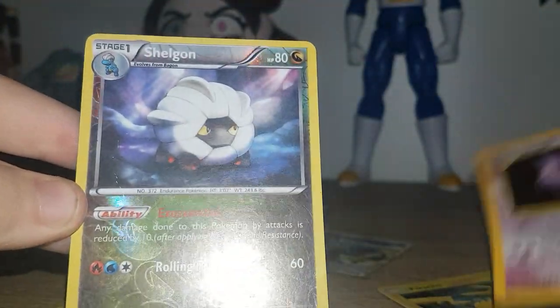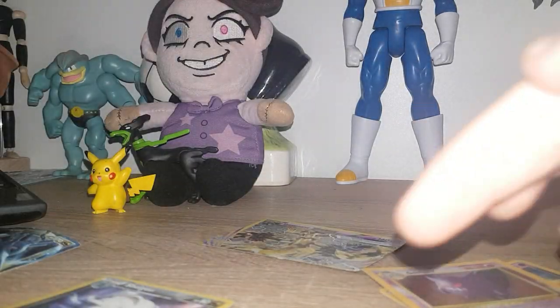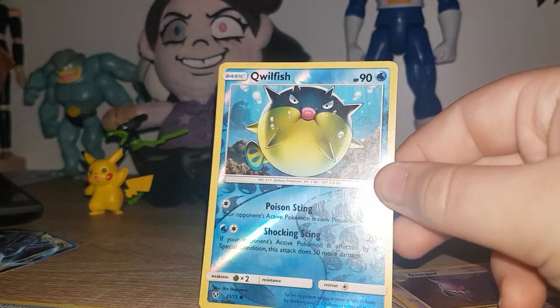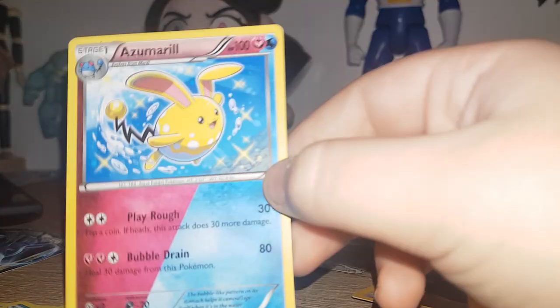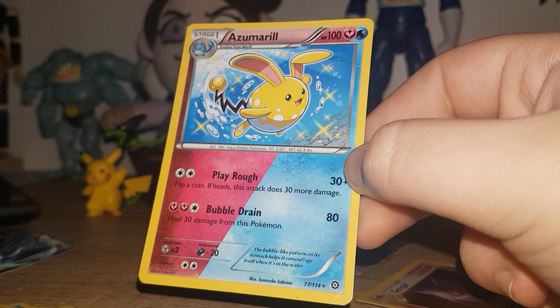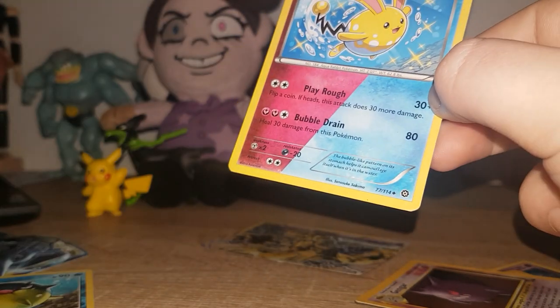I think it's just me that I haven't held Pokemon cards in a long time. There's Shelgon — gone. Qwilfish — that's just a plain old holo. I'm going to show you this one first because it doesn't have any shine on it. It's just an actual shiny Pokemon, like before the whole holo stuff came out. I think.